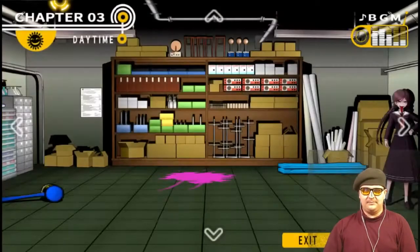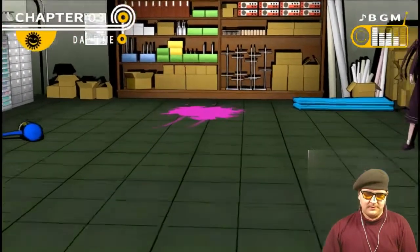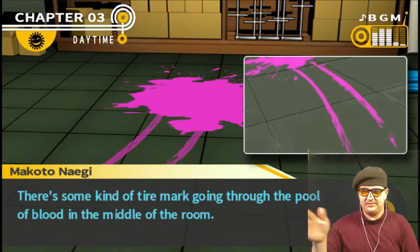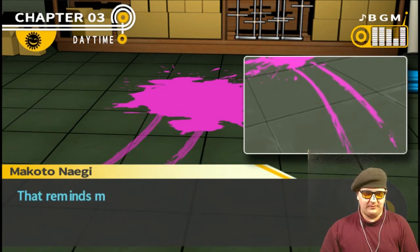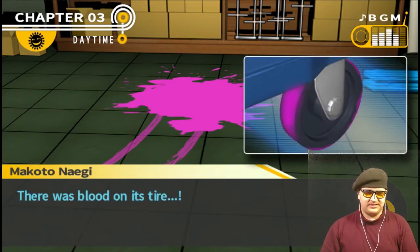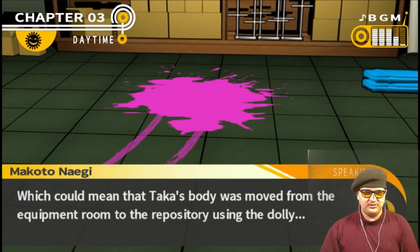Alrighty, let's continue. I don't remember how many of these lines, how much I investigated in this room, so I'm just gonna investigate it completely now. There's some kind of tire mark going through the pool of blood in the middle of the room. That reminds me about the dolly in the repository — there was blood on its tire. Could that blood have come from here?